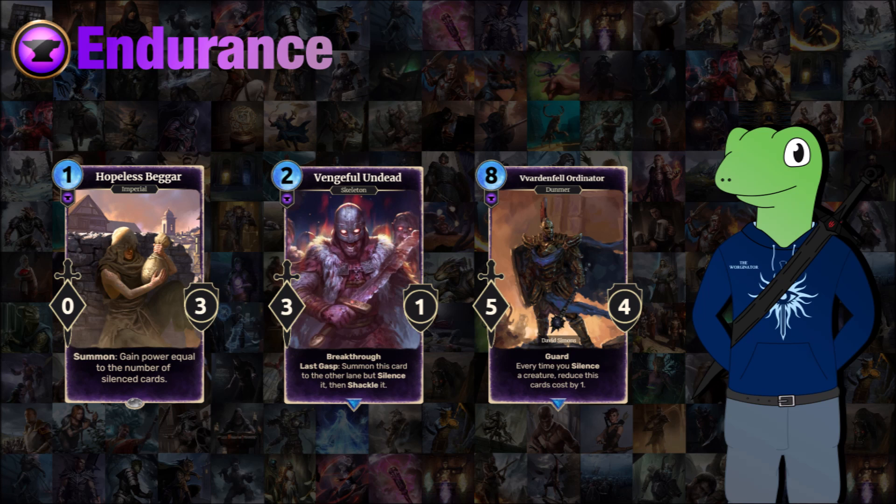We also have Vengeful Undead, a 2-cost 3/1 with breakthrough. When he's destroyed he comes back like Umaril does, but he's also shackled. This is so instead of him being a strong card you have to deal with twice, he basically dies and can then be used for your betray cards or sacrifice cards — just an easy sacrifice for that second use.